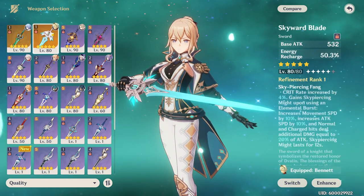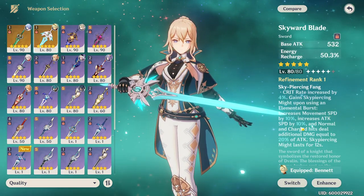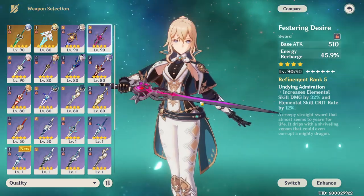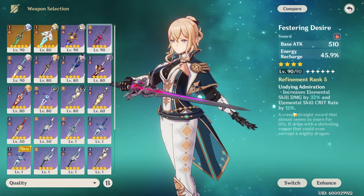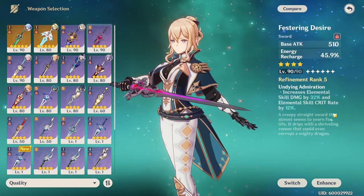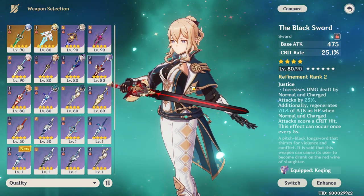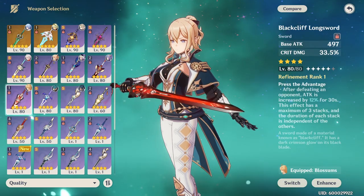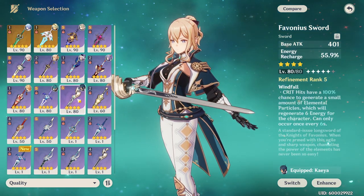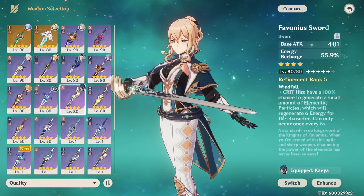Other five-star options like the Skyward Blade are nice if you're lacking energy recharge substats. Among four-star options, the Festering Desire is one of my personal favorites — it provides huge energy recharge, increases elemental skill damage, and boosts crit rate. The Black Sword is good if you need crit rate and plan to use normal or charged attacks for healing. The Favonius Sword is excellent for generating particles and providing energy recharge.